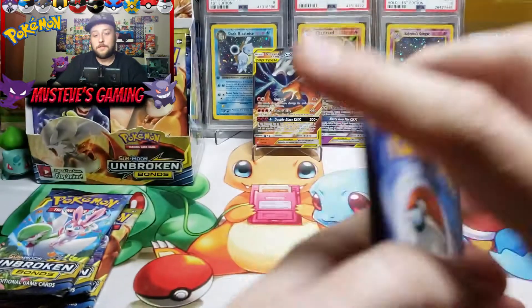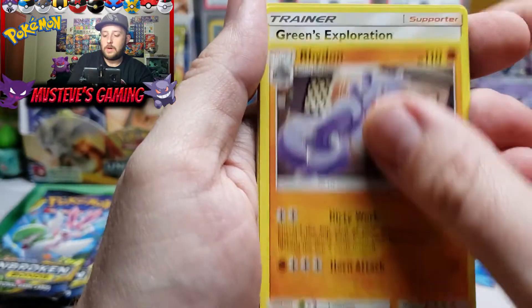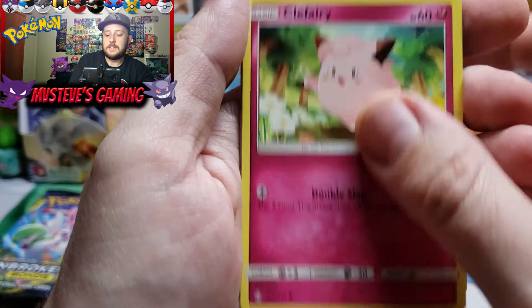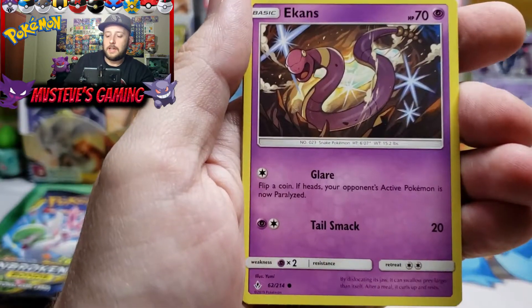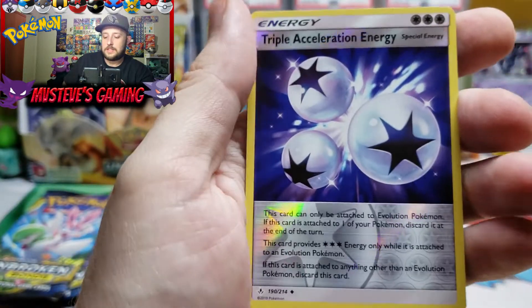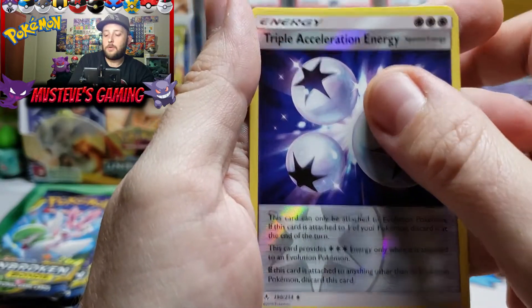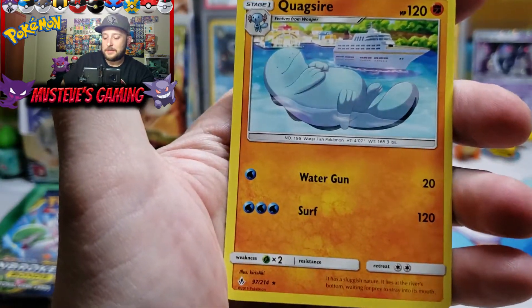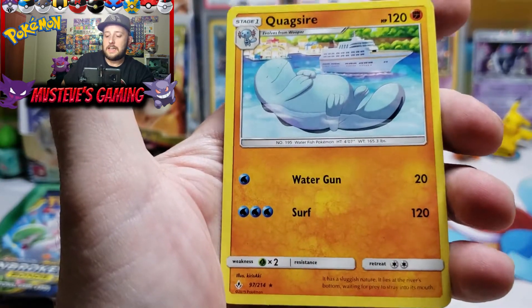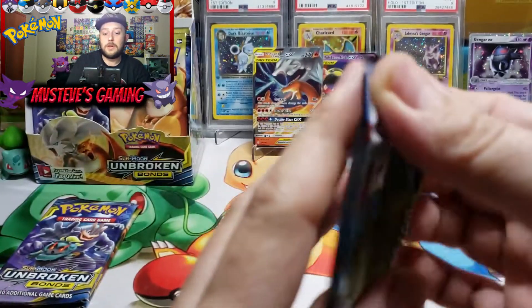Let's rip it open. Steel type energy, Acro Bike with Giovanni in the background, Green's Exploration — a couple of good trainer cards. Clefairy, Poliwag, Ekans, Glamour, Drowzee in a tree again with a Triple Acceleration Energy reverse holo. And for our rare pull we get Quagsire — cool artwork, look at that Quagsire laying down in the lake with a big boat next to him. Pretty cool card.